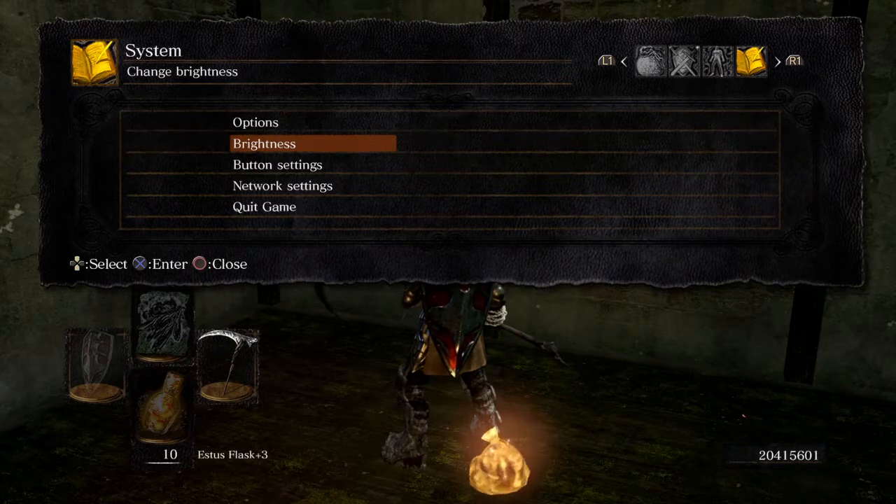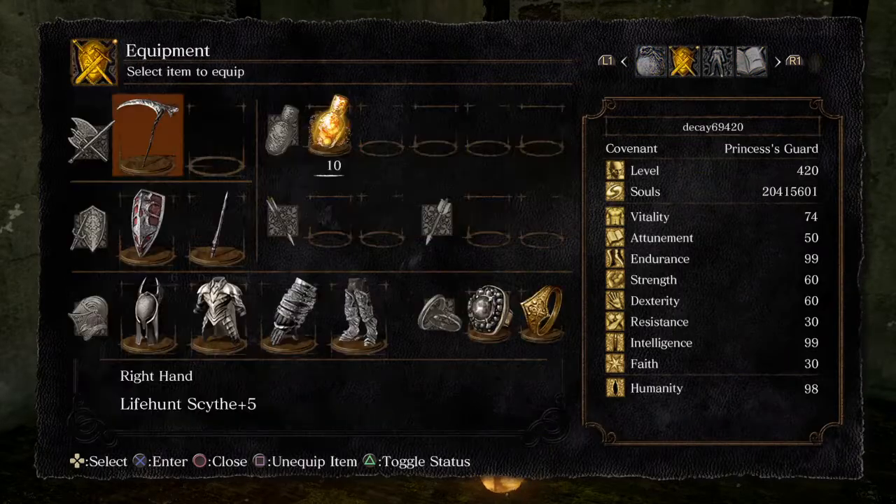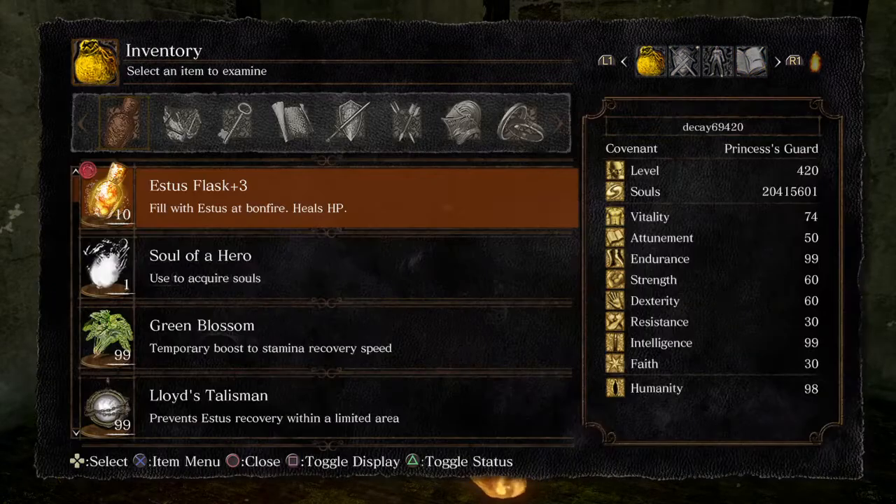Press X and R1 at the same time. If it doesn't work, just keep trying. You don't press R1 at the exact same time as X — press X first, then R1 quickly right after. I'll try this a few times; it might take a while.